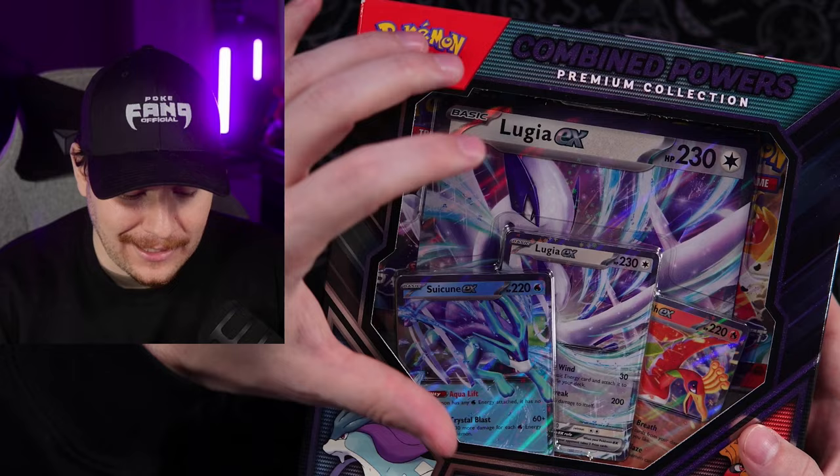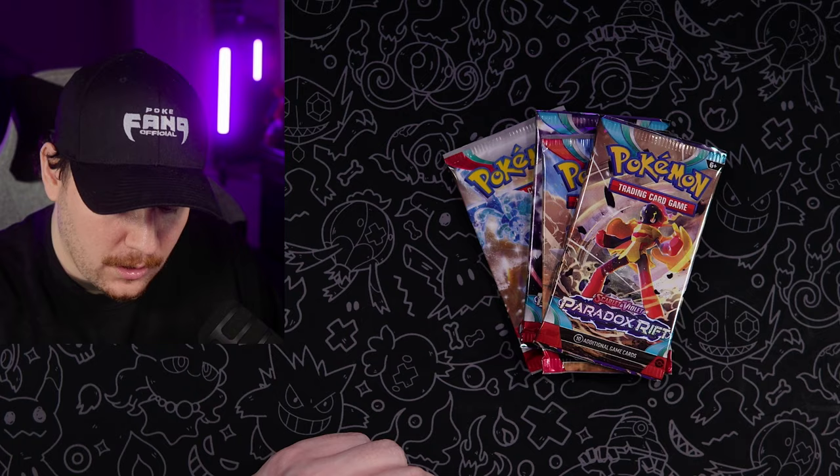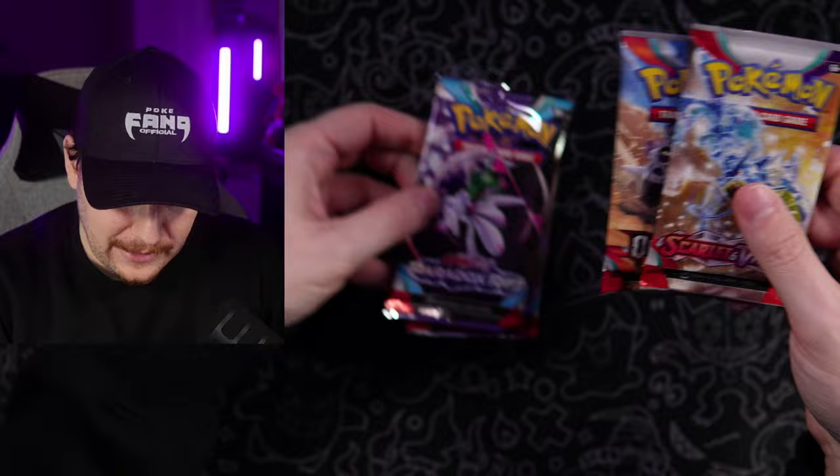Somehow they fit 11 packs in this little box, and there's tons more promos behind the three you can see. And of course, we're going to be ending today's video with Paldean Fates. This Mabosstiff EX box has a Paradox Rift, Obsidian Flames, another Paradox Rift, and a Scarlet and Violet Base.